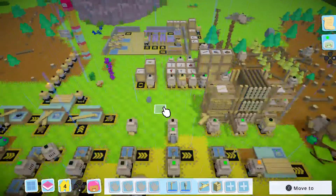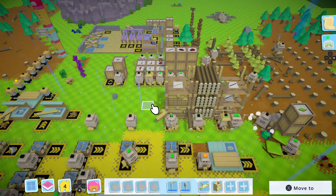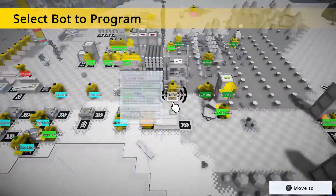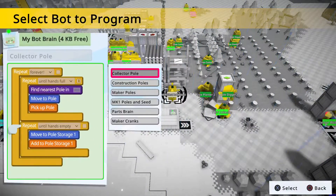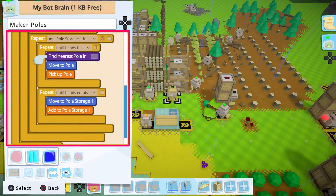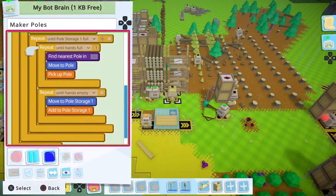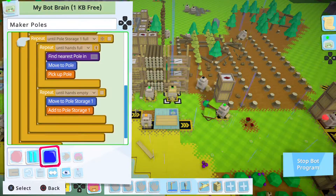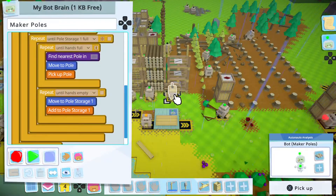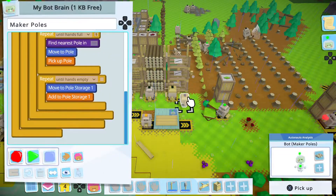Where's my bot that makes poles? What are you stuck on? He's stuck on 'until hands empty', I think. What are you stuck on? Where are you? What are you doing? You don't have anything in your hands.